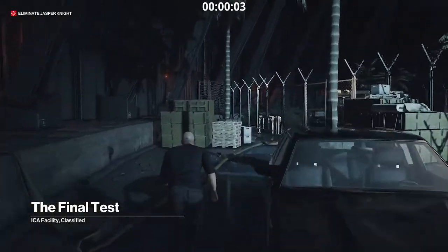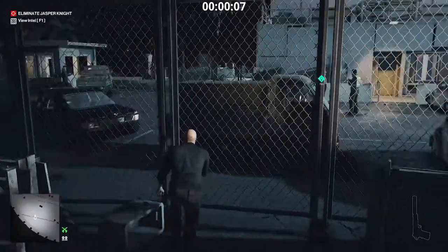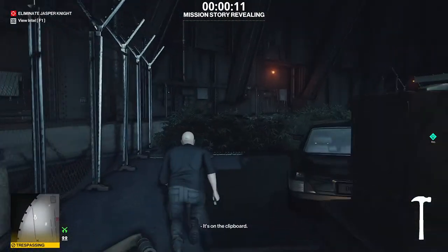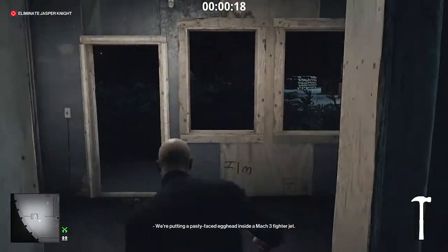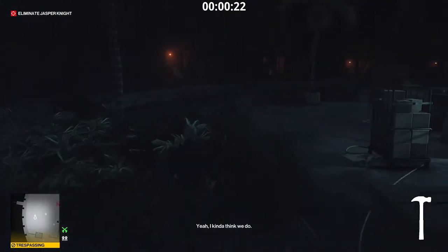From the starting point we go left and pick up the hammer. Jump the fence and go left towards the bushes. Go behind this guard and into the compound. Now we just run until the end of the bushes area.